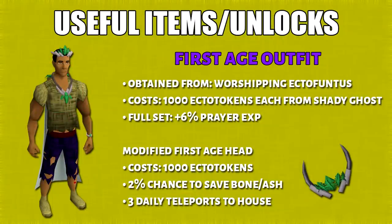For prayer, here are the useful items and unlocks. First Age Outfit — this will give you 6% more prayer XP if you're wearing the entire set. It is obtained by worshiping the Ectofunctus. Every piece will cost you 1,000 Ectotokens, bought from the Shady Ghosts. I'll show you later how this method works.